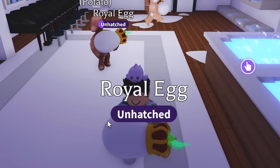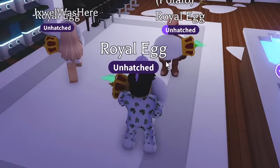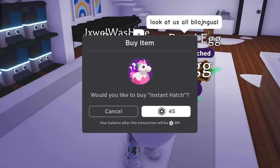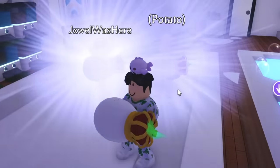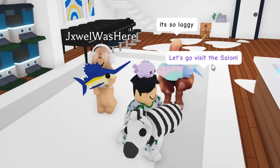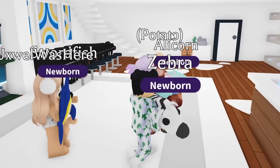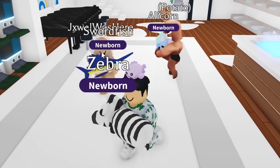We decided on a 2v1 — me versus both of them. I open one egg and they each open one; if either of them beats me, they win. Three, two, one, go! They all glitched at first, then hatched. They got the alicorn — a legendary! I got the worst pet. I'm on the worst losing streak ever; I can't win a single egg battle. I also got the worst pet of the three, so I lost the battle.